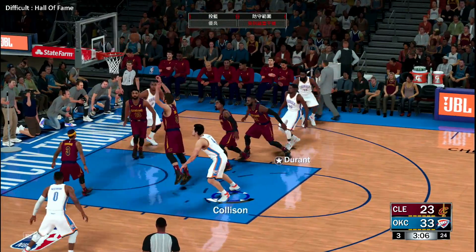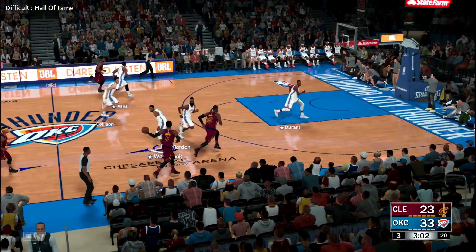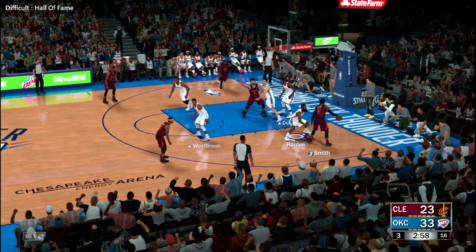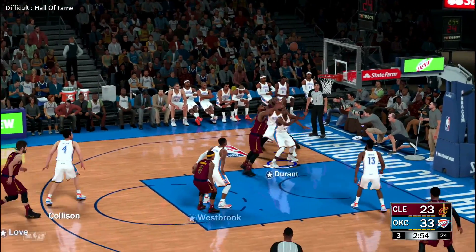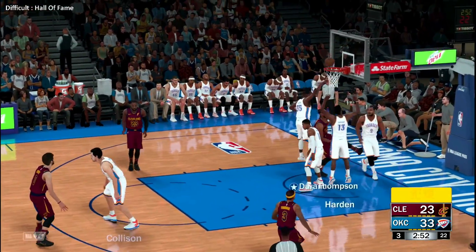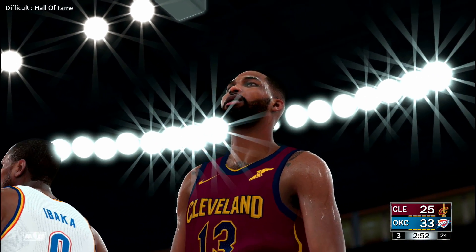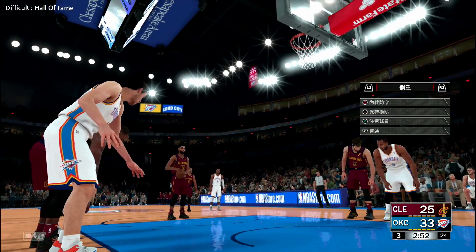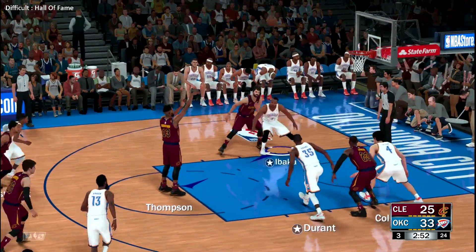Over James — hits the front of the rim and out. Second half just getting started, about a minute played. Smith kicks to Thomas near the three-point line, it's Love, here's Thompson — and he got the whistle, so he'll have a three-point play opportunity. Unbelievable effort from Thompson, a dedicated warrior on the offensive glass.